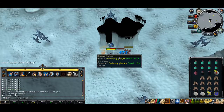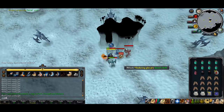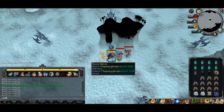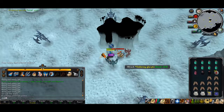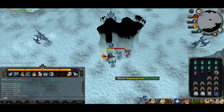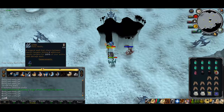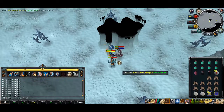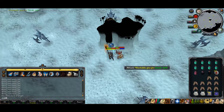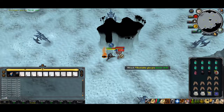Kill the Enduring Glacyte first — it becomes stronger the closer you are to the Glacor. Secondly, kill the Sapping Glacyte because it saps your prayer — I believe it saps 5% of your prayer every time it hits you, so kill it as fast as you can. Also be careful for the Unstable Glacyte because it can do 33% of your health in damage.